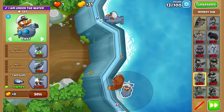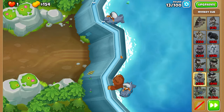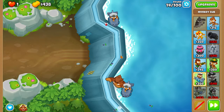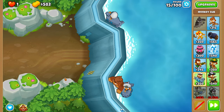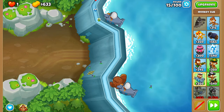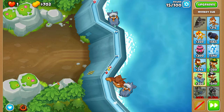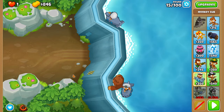After round 12, upgrade your bottom sub to twin guns. For round 15, once your money reaches about 640 or 650, use Pat's ability, and this should just carry you through the rest of the round. You should beat it with no issues.